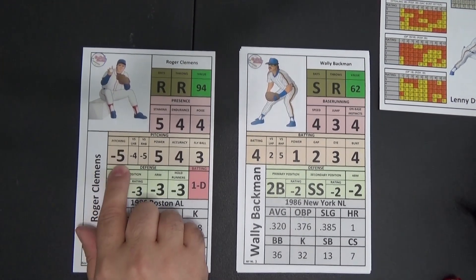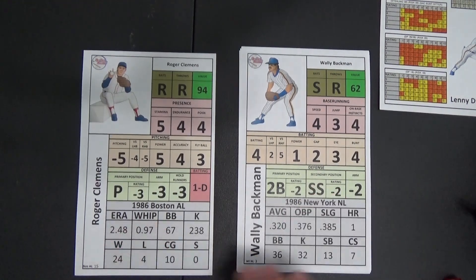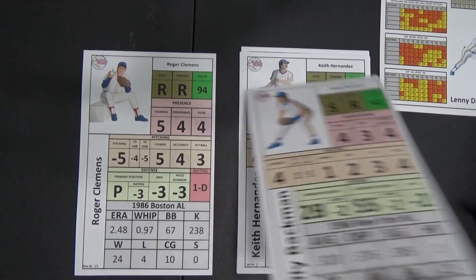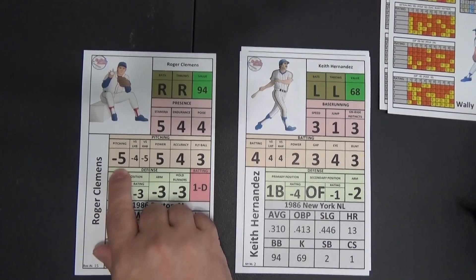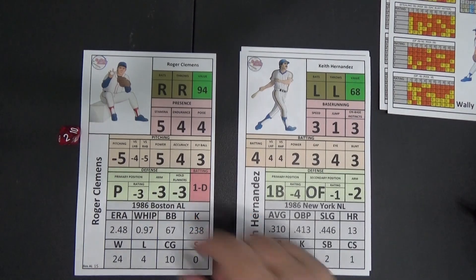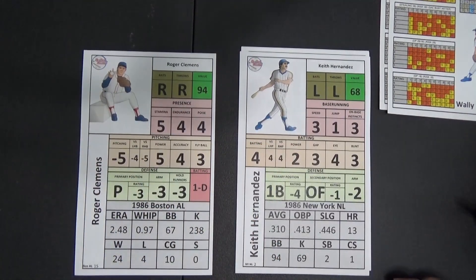Now obviously Roger Clemens is a minus 5 — that's the highest you can get — so you're going to get a lot of pitcher's card rolls. That's because he is one of the more dominant pitchers, especially in this particular postseason. Now we have Keith Hernandez up at the plate. He is a 4 as well. Roger Clemens again is minus 5, so it's a minus 1 to the roll and it is a 2, going down to a 1 — again off the pitcher's card.